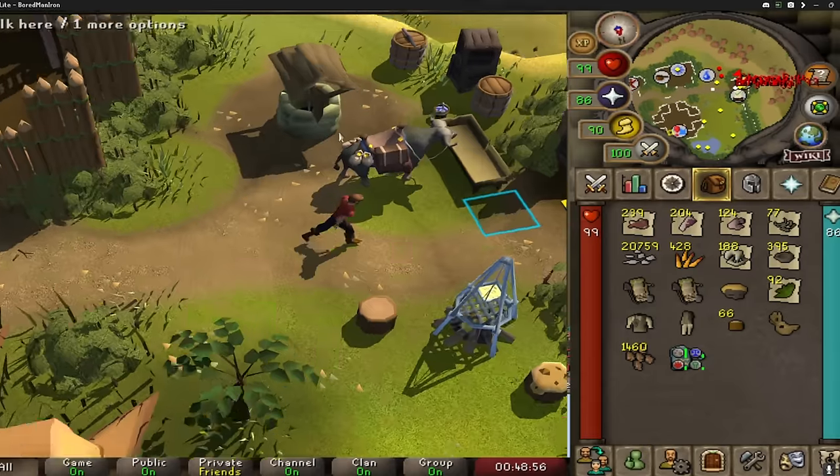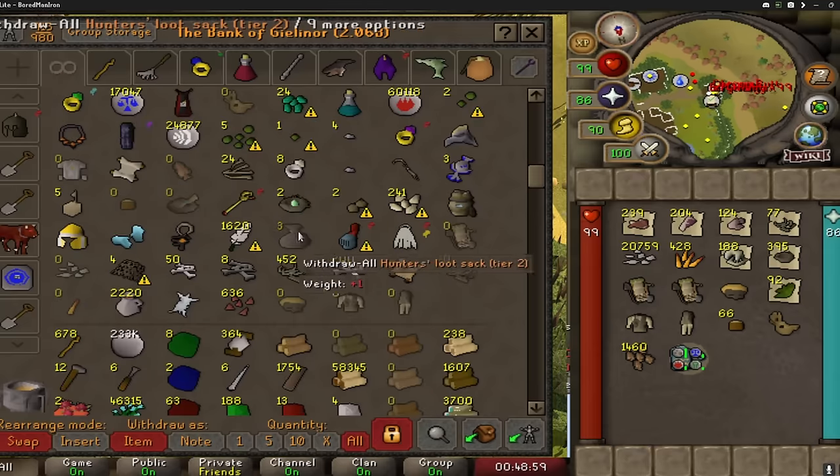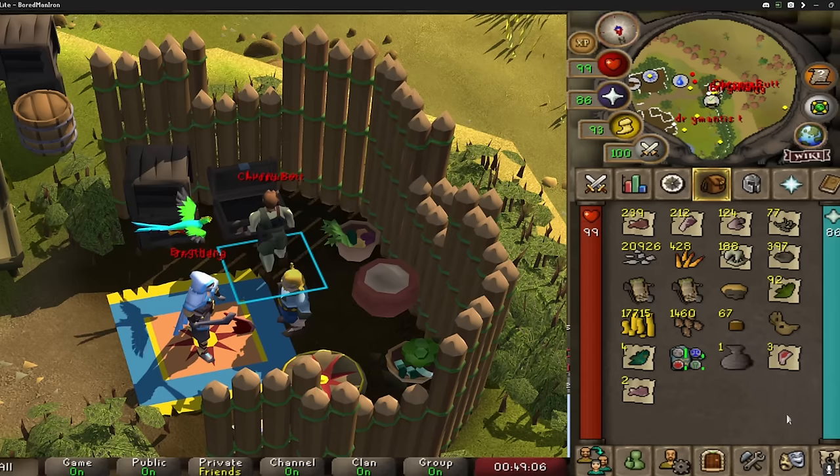Just to show you those sacks right here, I'll open a couple to show you some loot. I got three — money, some meat, and some logs. A little bit of everything.